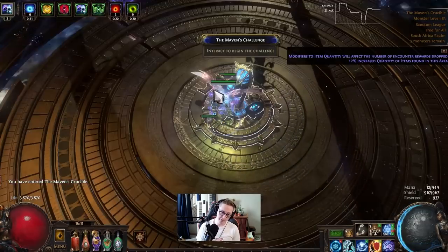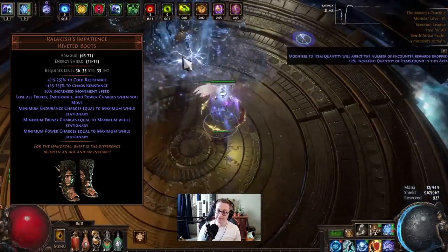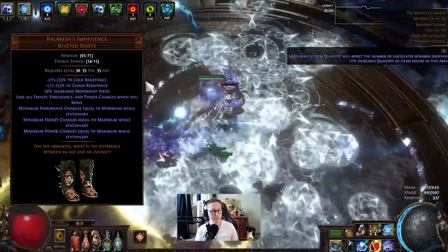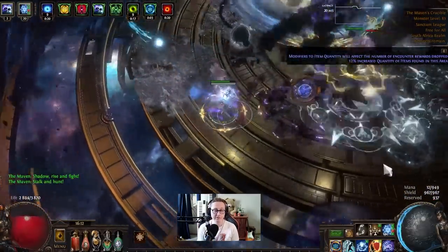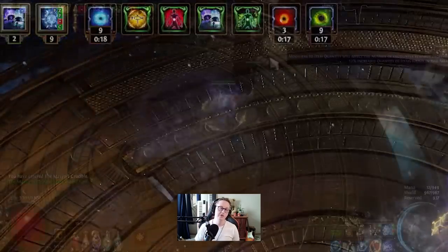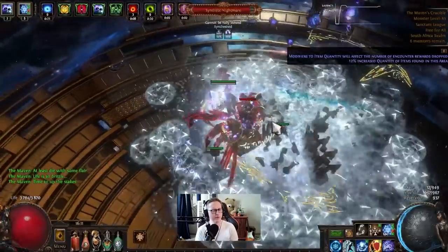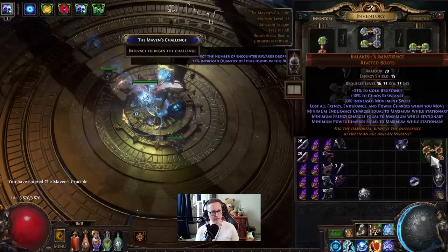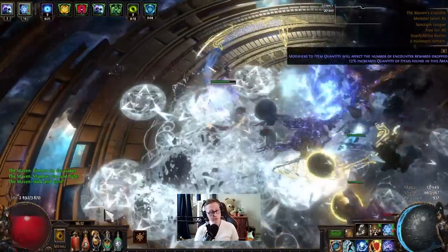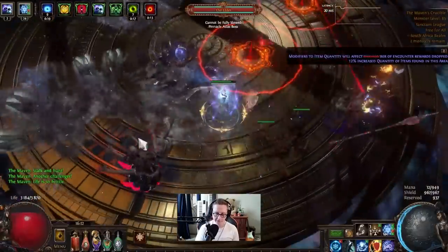A very important pair of boots: Ralakesh's Impatience. These boots will instantly set you to max charges while stationary. Normally this build generates charges via a percent chance when traps are detonated, but with Ralakesh's Impatience you just get max charges. This is very useful for boss fights because you enter at max charges and don't have to ramp up — or ramp up between phases. Pop them on at the start of a boss fight, throw your traps, and you'll be instantly at max damage. One tip: try not to place your auras in your boots if you use these, because swapping boots will require you to turn auras back on.